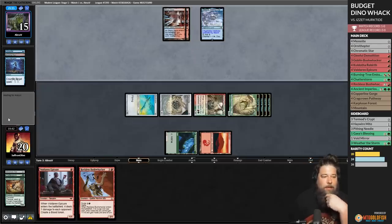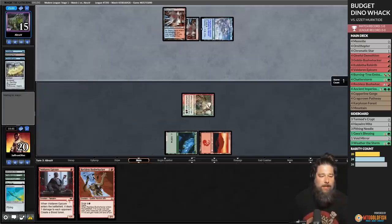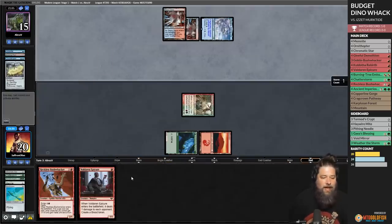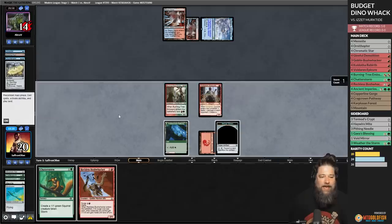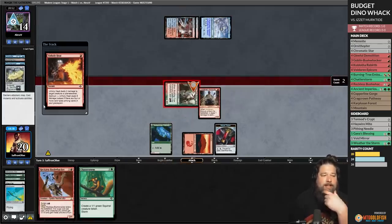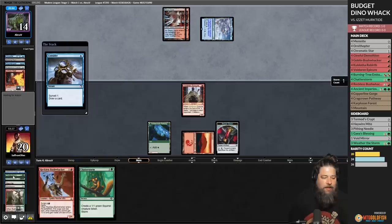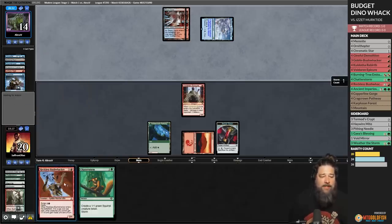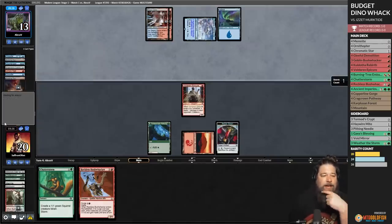We still have a bunch of bodies — let's see if our opponent has a sweeper. They do. Opponent had the counterspell into the sweeper, and now it's going to be very difficult to win. Our best bet is to draw an untapped red source. We shot our shot, and our opponent had exactly the right combination of answers — they needed both. Unfortunately, they had the counterspell plus the sweeper.